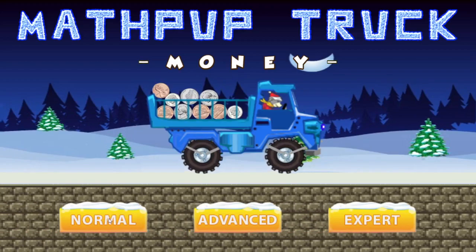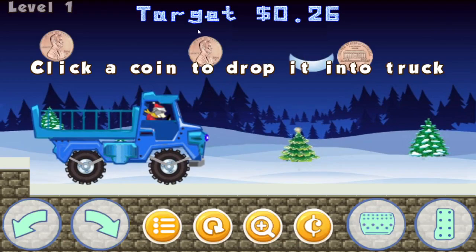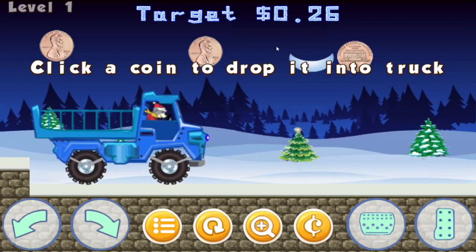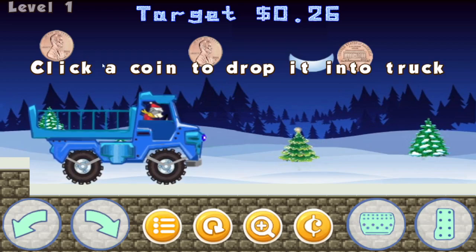Let's go ahead and choose normal mode. When you first start the level, you'll be given a target amount. In this case we have 26 cents, and the object of each level is to get the target amount — 26 cents — in the back of the truck and take it to your home, which is way over to the right. As it says here, click a coin and drop it in the truck.